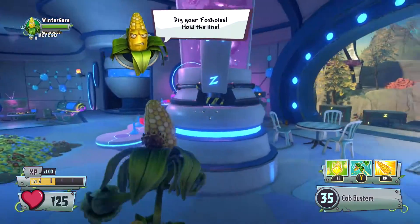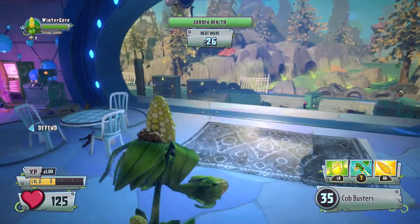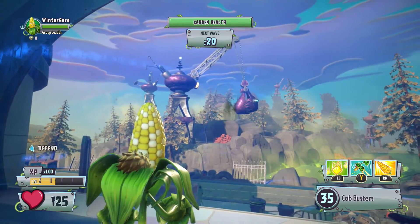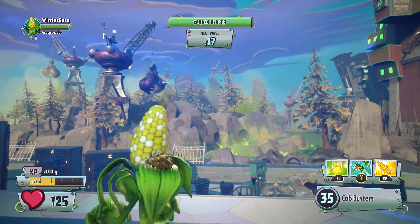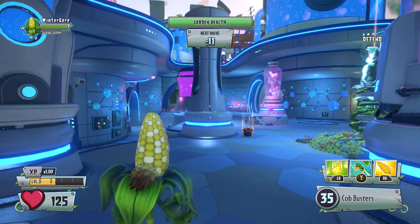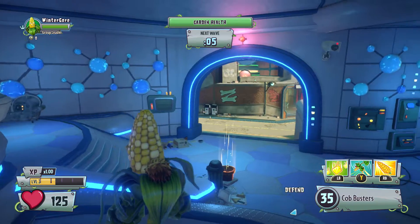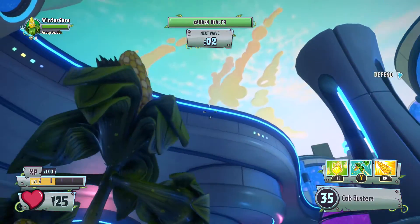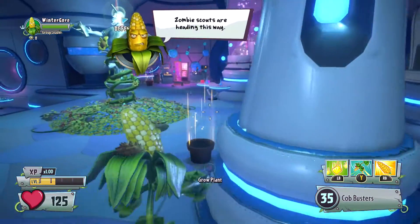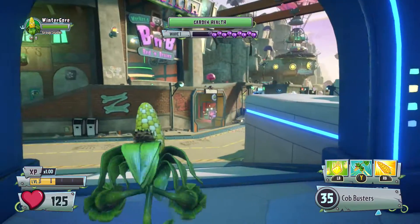Dig your foxholes! Hold the line! So we have a massive, evil-looking digging thing in the background dumping loads of toxic waste. We've got ten seconds remaining. This point doesn't look very nice for defending — there's a lot of entrances and it's kind of slap bang in the middle. This could be a tough mission; I'm just guessing based on the layout of the area.